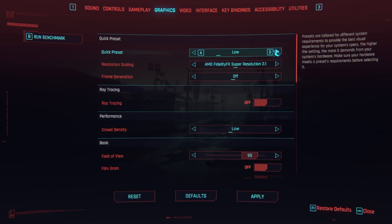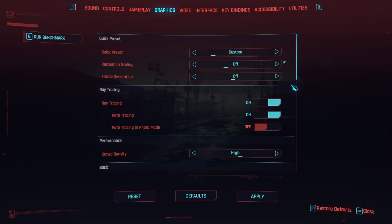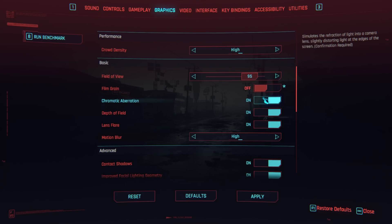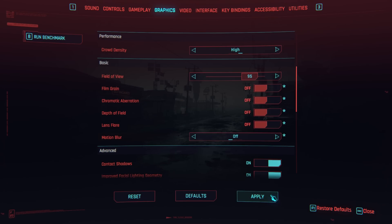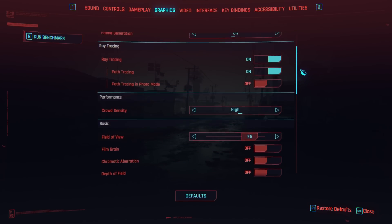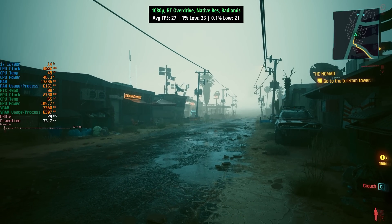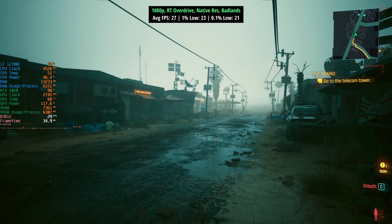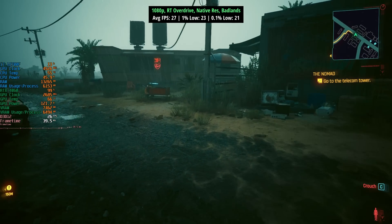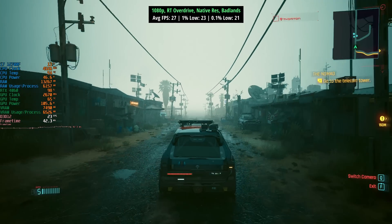To finalise, I thought we'd crank up the settings all the way. I'm talking RT overdrive with path tracing to see how it runs with the 4060 before and after utilising the new DLSS mode. It'll be interesting to see which DLSS preset we need to squeeze 60 FPS from this modern entry level card. At 1080p with path tracing enabled and DLSS off, we are getting almost 30 frames per second. I'm in the middle of the badlands outside of Night City, but we will venture into Night City in a little bit.